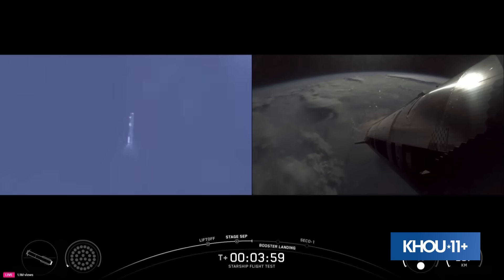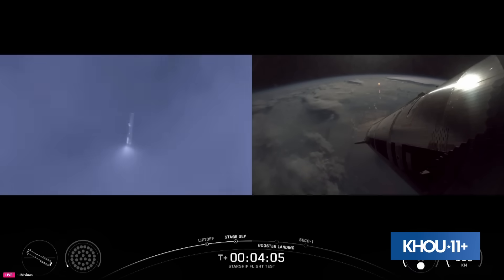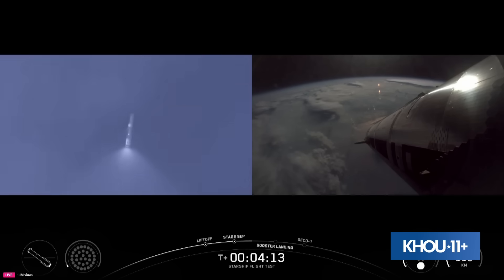Because of these tests we are not recovering it — we are sending it to the Gulf on purpose to do those tests. You see the booster on the left hand side of your screen. You see ship with six healthy engines continuing its ascent to its planned suborbital trajectory. Everything going very well so far for Starship's ninth flight, now four minutes, 15 seconds in.